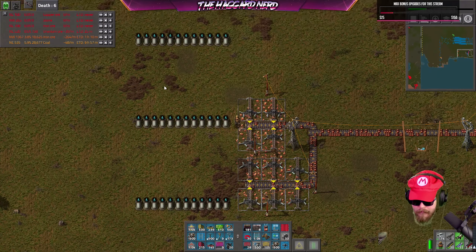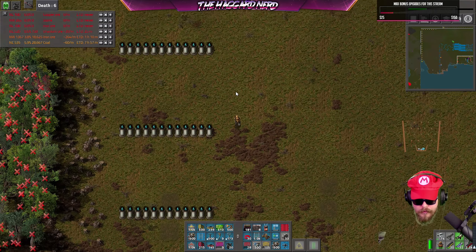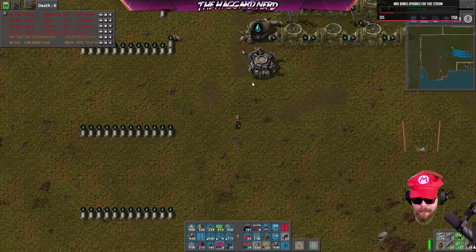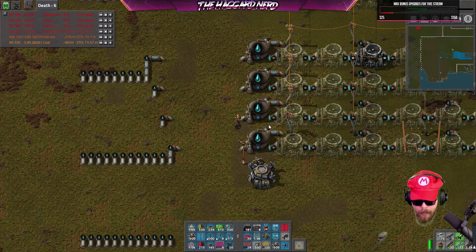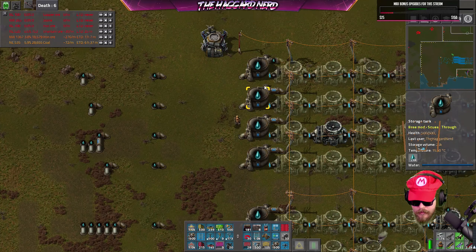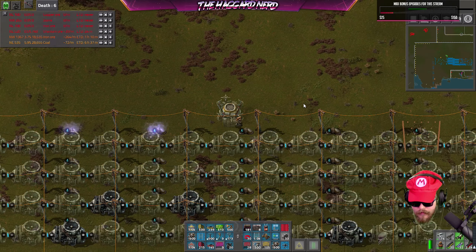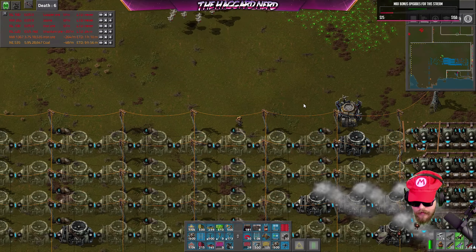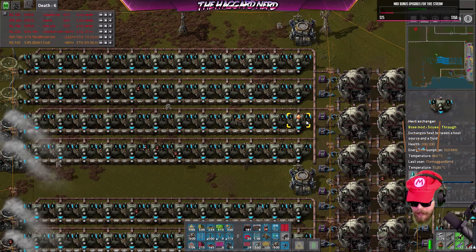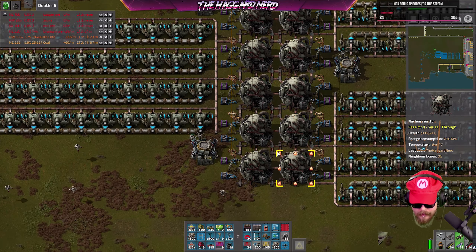Hopefully we have plenty of pressure across the board here. Then I'm gonna rework the other side and make sure everything's lined up nice. Power's already looking better — we're in the green now at least. Everything's got water — nice. Do we already have stuff running? Holy crap, we already got stuff running! That's kind of cool. That's why we have more power — that's nice.